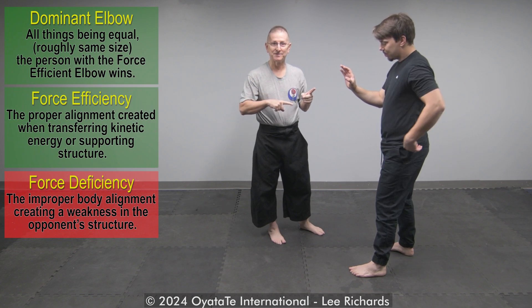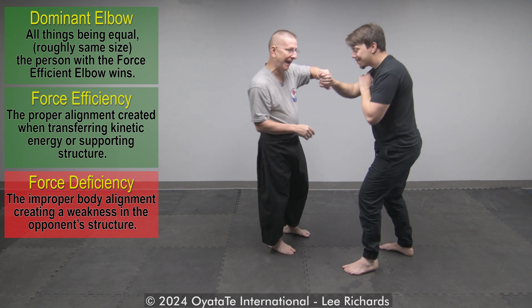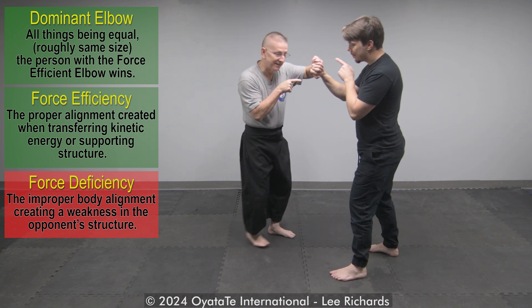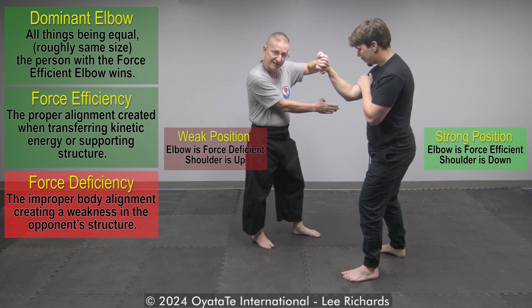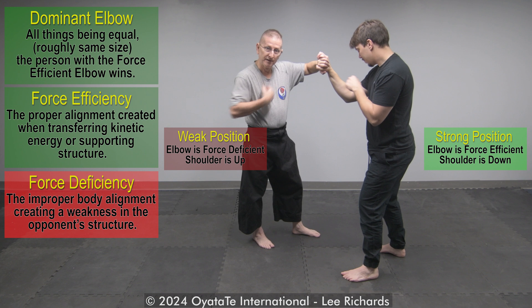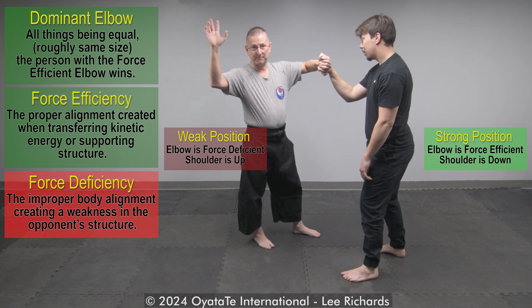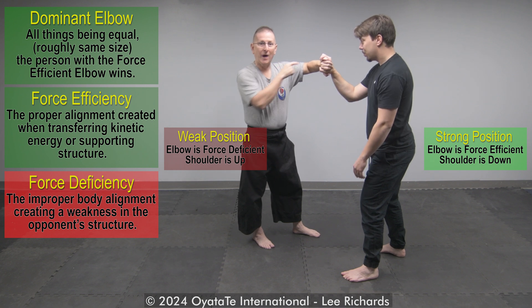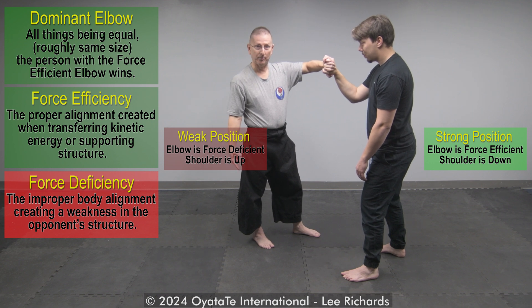I want to talk about the principle of who's got the superior elbow position and who's got the inferior elbow position. If we've come in and we're playing patty cake and he's here, his elbow is still a little bit outside his core rectangle, but mine is way outside my core rectangle. So I have the vulnerable elbow — he's got the superior elbow.